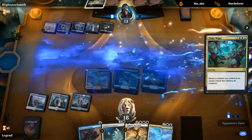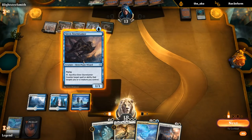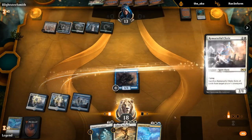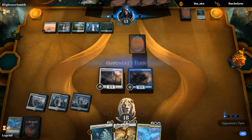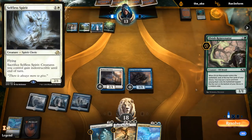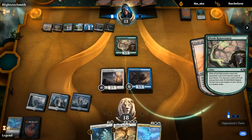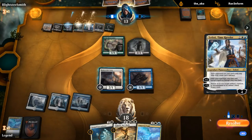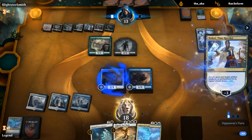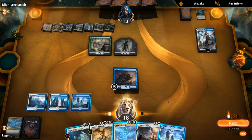Time Wipe is unfortunate — that's one of the few ways they can really interact meaningfully. Not all decks play it and we still get to rebuild pretty nicely, but that might have bought them just enough time to take over. Selfless Spirit would have been nice — definitely would have been an upgrade over the Cleric. Land is decent, although we still can't quite play Sephara — we needed one more creature in play.